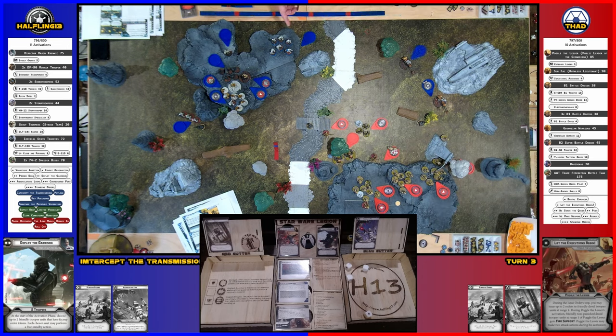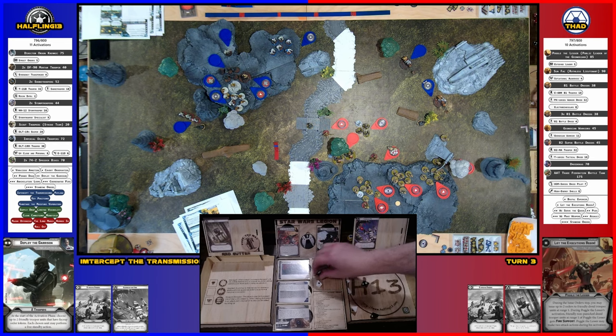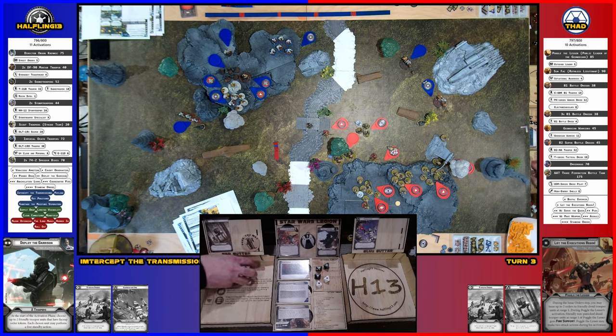The only cores I have are these two. I'll fire these guys — pretty certain they're within range three. They're going to ready their rockets and specialists, then fire everything at the B2s. One white surge, one black hit, one black crit, four white blank, one black blank. I'm going to aim and reroll three — for a hit and a crit. These will go to crit, so five. Save two — three wounds. One guy's dead, one guy's injured, and a point of suppression.